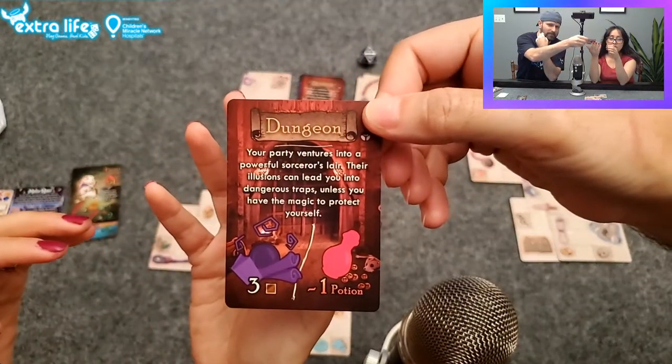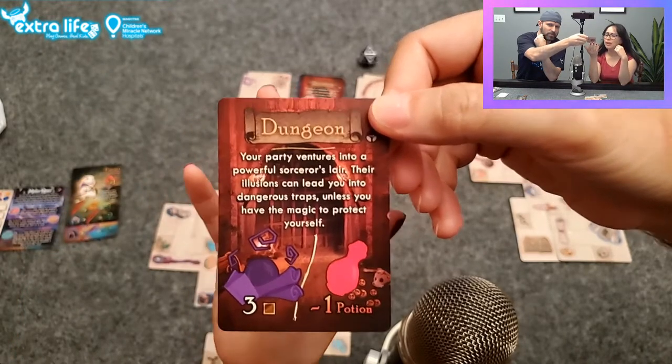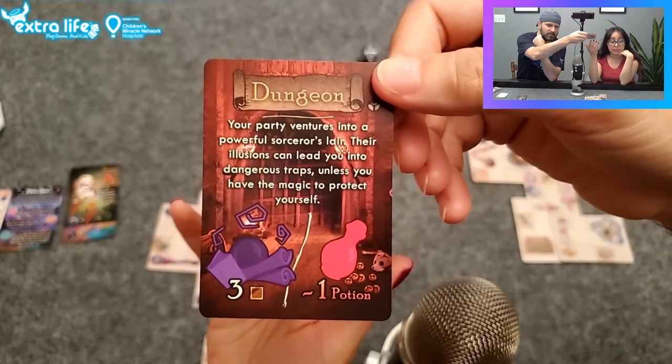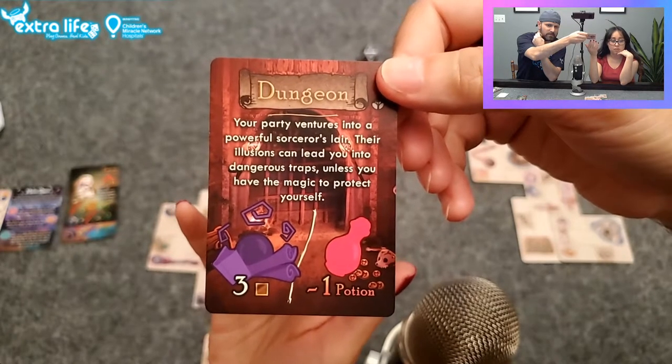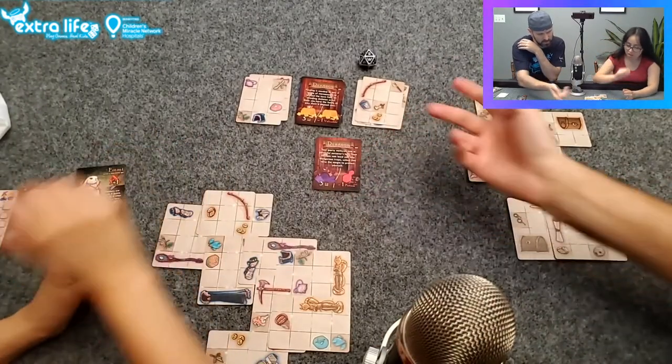Your party ventures into a powerful sorcerer's lair — their illusions can lead you into dangerous traps unless you have the magic to protect yourself. I do have the magic to protect myself. Alright, take your bow.